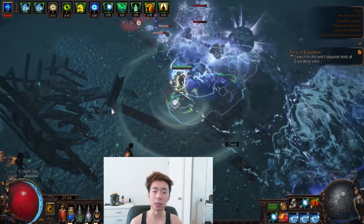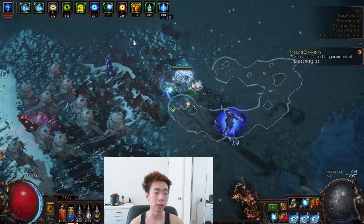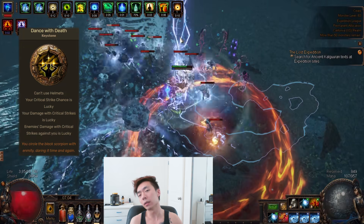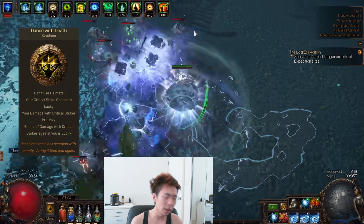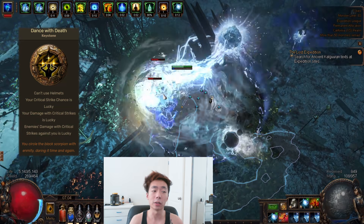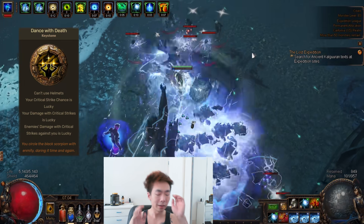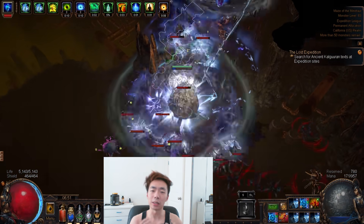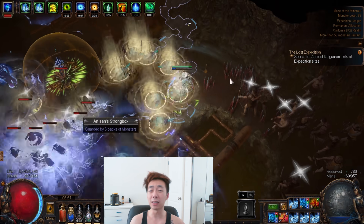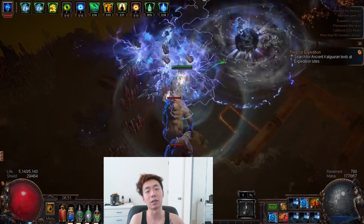The way I've chosen to set up this build is through a glass cannon lightning setup. The thing people keep asking about is why I have no helmet. I'm using Dance of Death this league, a keystone granted from Brittle Restraint, which makes your critical strikes lucky and the damage from those critical strikes also lucky — however you can't use helmets and sometimes enemies will one-shot you when they crit you. This single keystone is giving me 62% more DPS. I think that's worth giving up the helmet slot for.